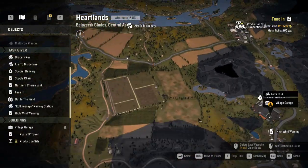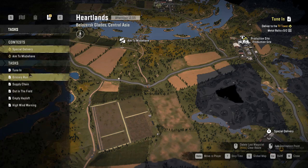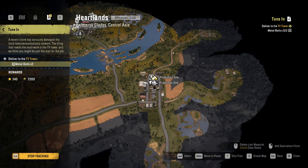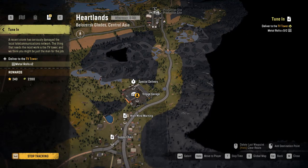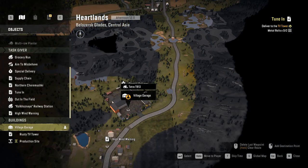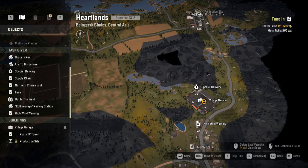Hello guys, welcome back to the channel and welcome back to Marsella. We are here in Heartland, Central Asia. The task I want to take is called 'Tune In,' which is to deliver to the TV tower. We need metal rolls, which we can craft here. The truck I'm going to be using is the Tatra AT813, so let's get the metal rolls delivered.